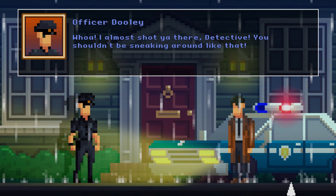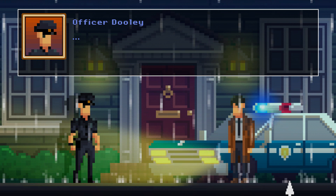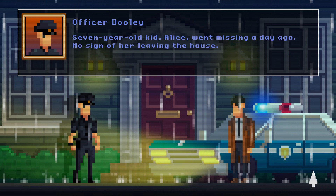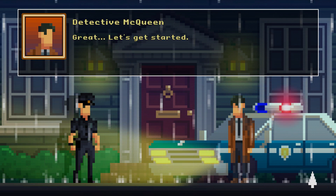Officer Dooley! Whoa, I almost shot you there, detective. You shouldn't be sneaking around like that. Dooley, you watched me drive up. I had my siren on. He waved at me as I pulled in. I guess this place has me spooked out a little. So what happened here? Chief Scully just called me up and told me to get here ASAP. No details. Seven-year-old kid, Alice. Went missing a day ago. No sign of her leaving the house. Seems to be the kind of spooky case you're into, detective. Great, let's get started.